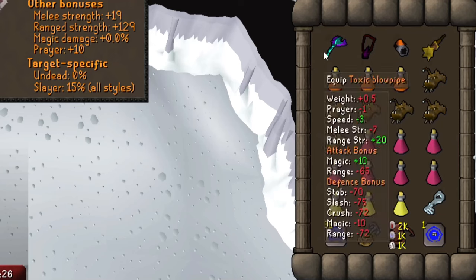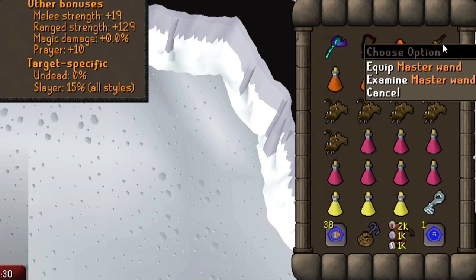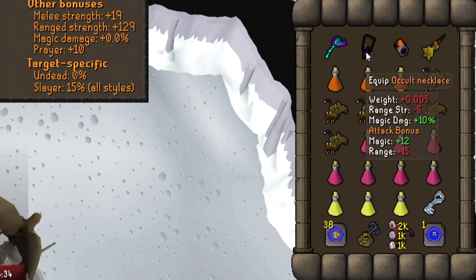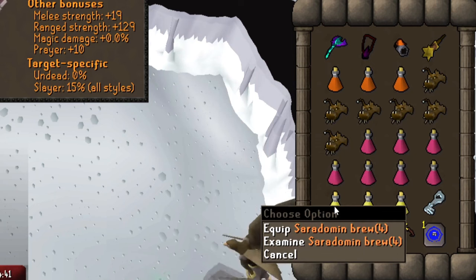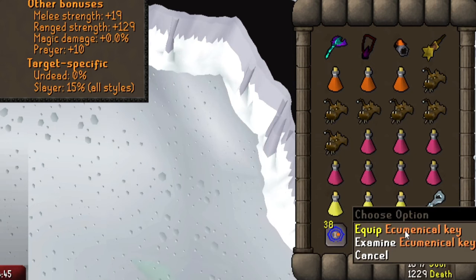For the inventory, bring your blowpipe to finish off the mage minion and a 3-way mage switch to get extra damage when barraging. If you're not bringing barrage, you want to replace these with 3 saradomin brews. Also bring 3 bastion potions, 6 anglerfish, 7 super restores and 3 brews. An ecumenical key is really important so you don't have to get kill count and waste your slayer task killing normal aviansies.